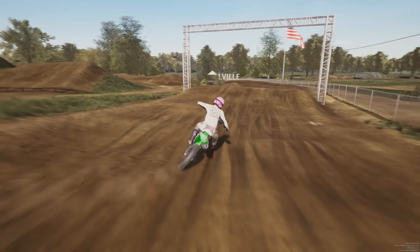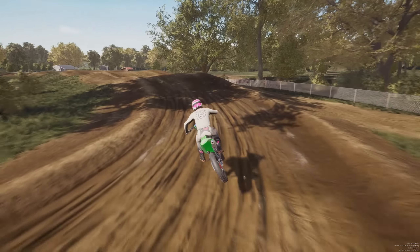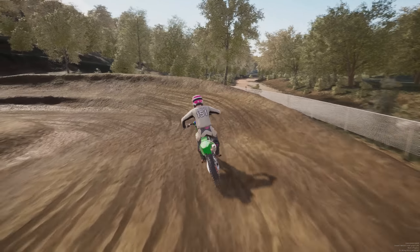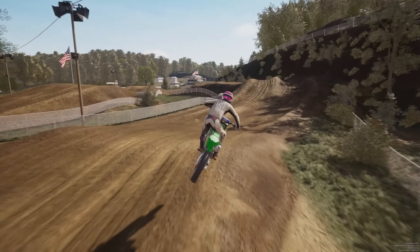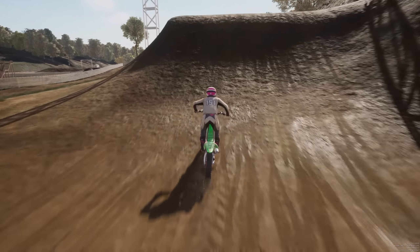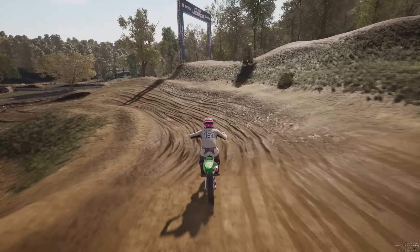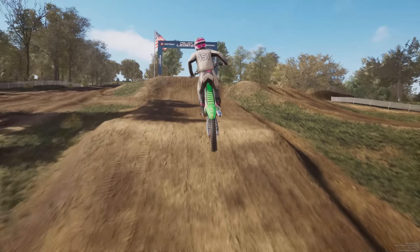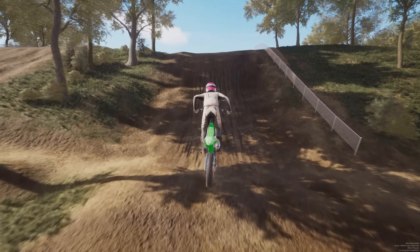For the track changes, I wanted to start with Spring Creek, because when we watched that race, we could tell right away that this track was a bit different in real life compared to what it is in the game. The first change is right here — there was a really big, almost a wall jump where you could really send it. That's been changed. This part has also been changed — it was kind of a double table, but I believe this was a triple, and it's been turned into a double table. One of the big changes is right here: before it was different, now it's a triple up. The 250 guys were doubling sometimes, and then we get to the top of Mount Martin and jump down.